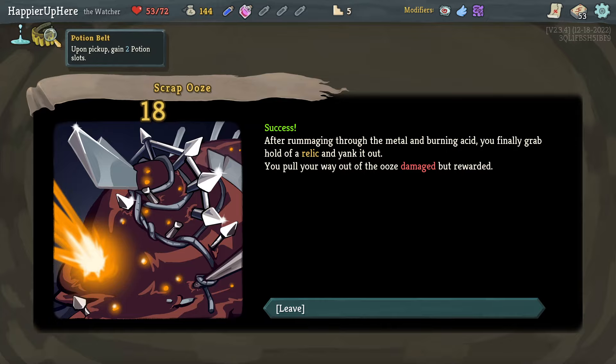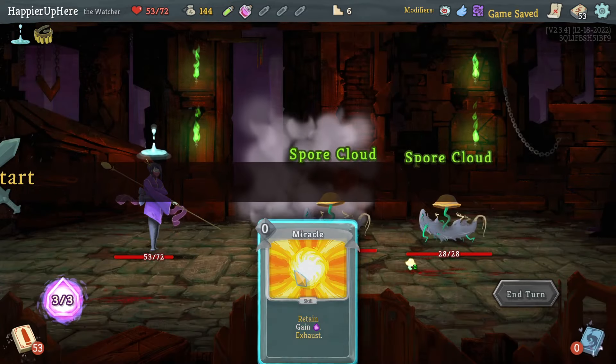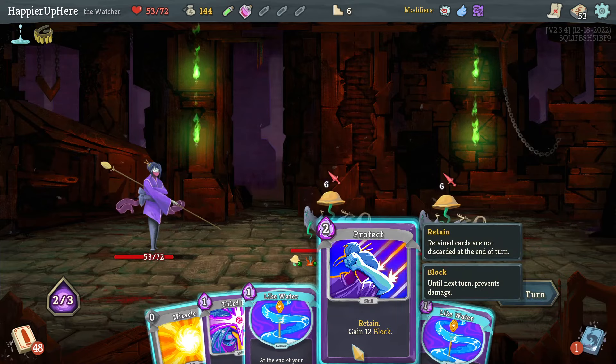Here I can lose some HP to get a Potion Belt — picking up two potion slots, that's really nice. I don't think I need to rest, although one could argue I should upgrade that Battle Hymn. But I think I can wait for the final rest site before fighting the boss.